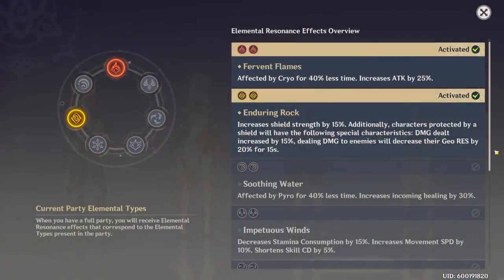Another insanely good feature nowadays is the new Enduring Rock geo resonance, activated when you have two Geo characters in your party. It increases shield strength by 15%, which is great because you will gather a lot of crystals from Geo elemental reactions and they will protect you. In my case, it sometimes makes having a healer unnecessary — I can clear the entire Abyss without a healer with Geo characters. It also grants characters protected by a shield a 15% increase to damage dealt.